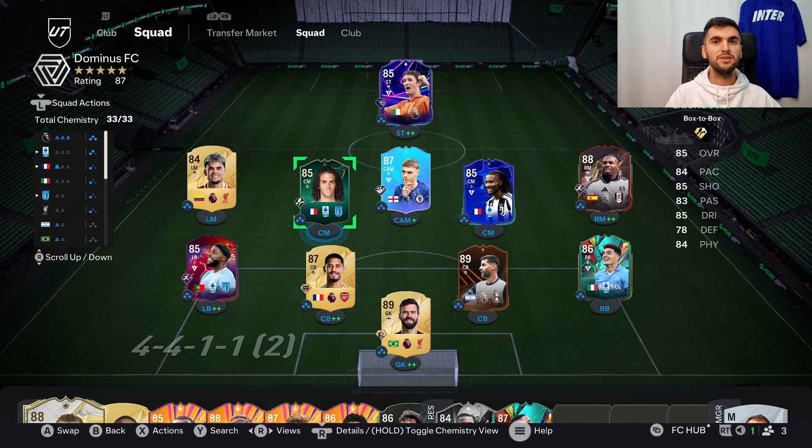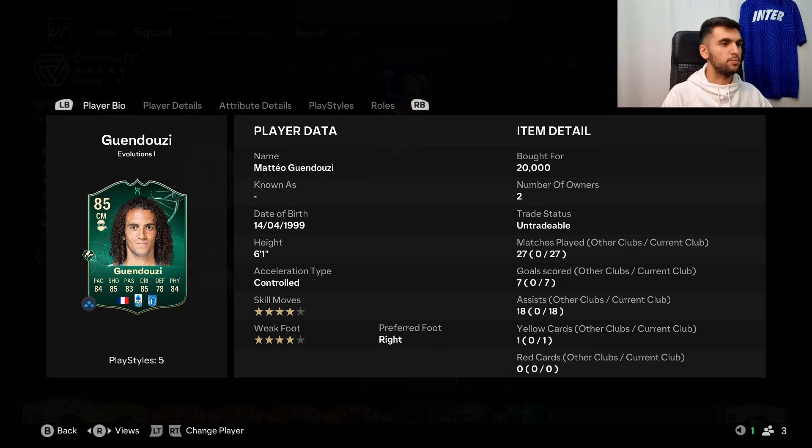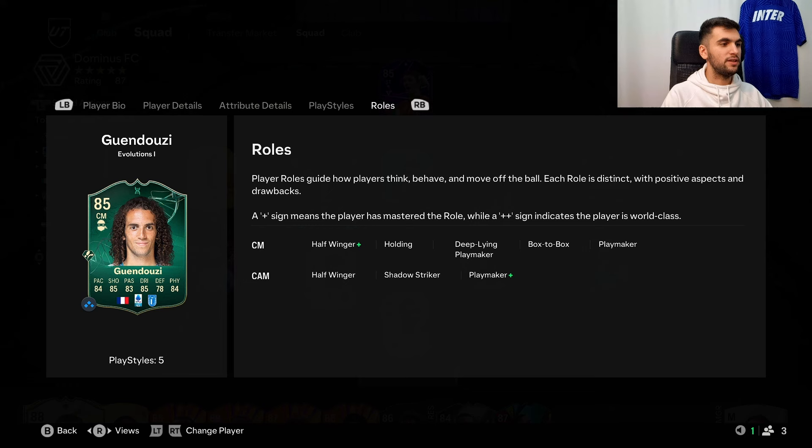Hi, welcome to my channel. Today I completed an evolution which is Matteo Gunduzzi. He is six foot one, four-star, four-star, right-footed, and he can play CM and CAM positions.